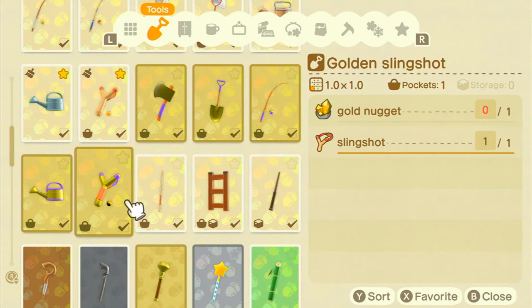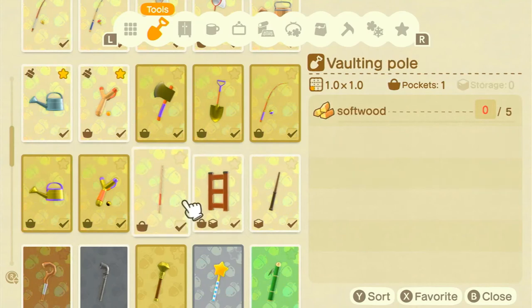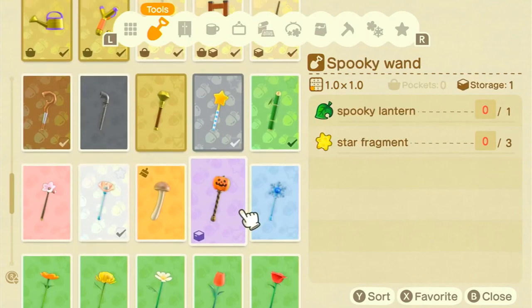Those are all the breakable tools. There are also two unbreakable tools. The vaulting pole requires five softwood and is unbreakable. The ladder requires four of each type of wood and is also unbreakable. You get them near the beginning from Blathers when he wants to expand the search areas for fish, bugs, and fossils. It's worth noting that the ladder — and possibly the vaulting pole — are unsellable, so if you have extras you can't get money for them.